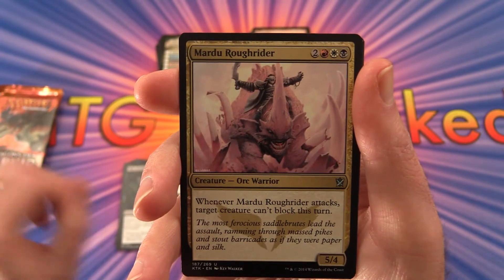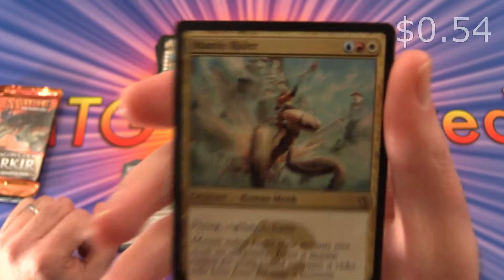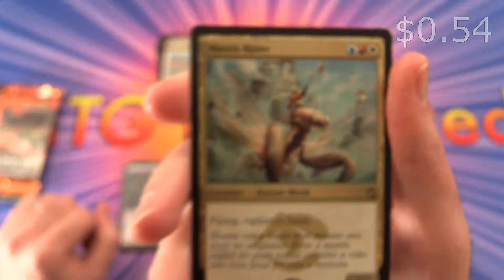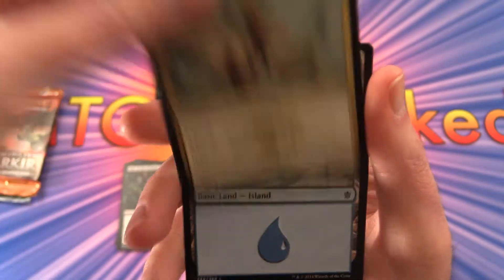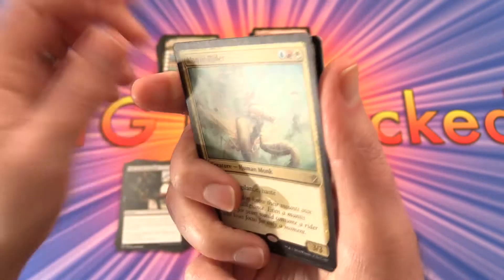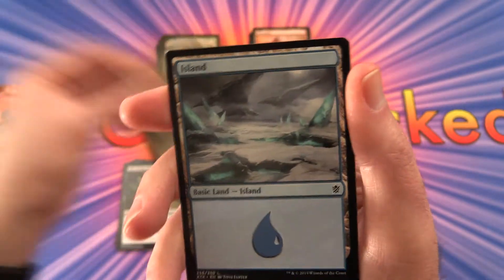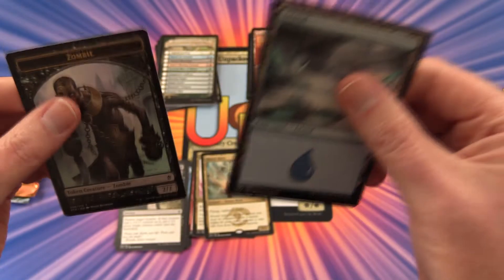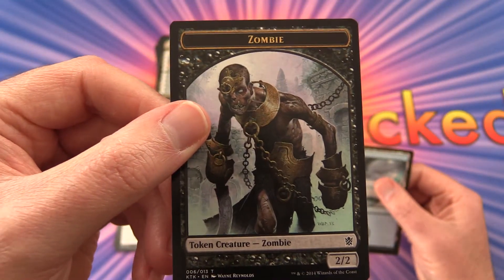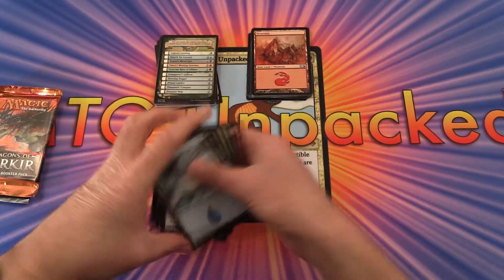Madu Rough Rider, Mantis Rider — he's riding a giant praying mantis. The colouring here threw me, so that was the rare: Mantis Rider. And a cool Zombie Token — endless variety to the Zombie Tokens.